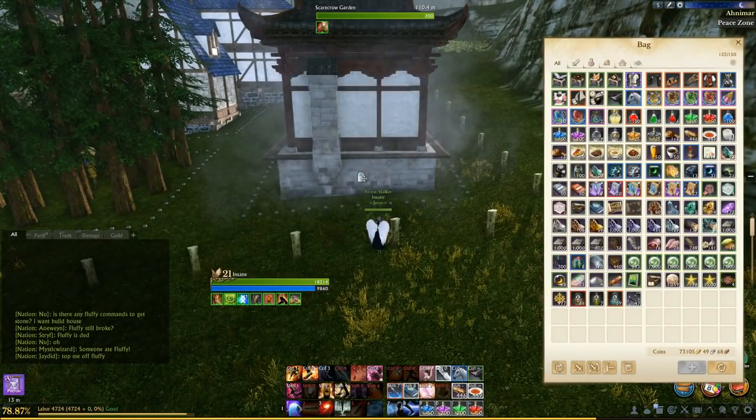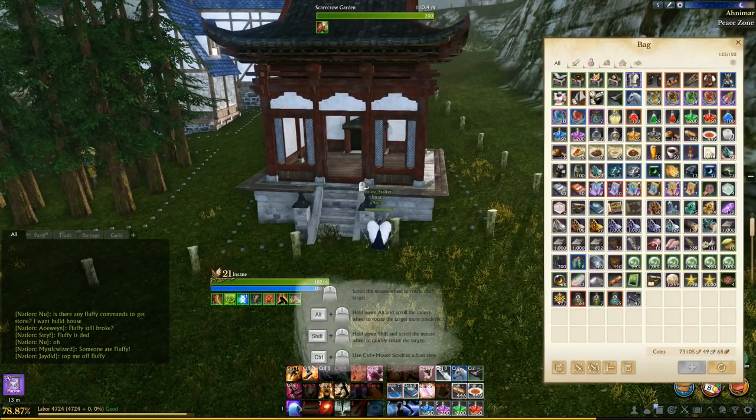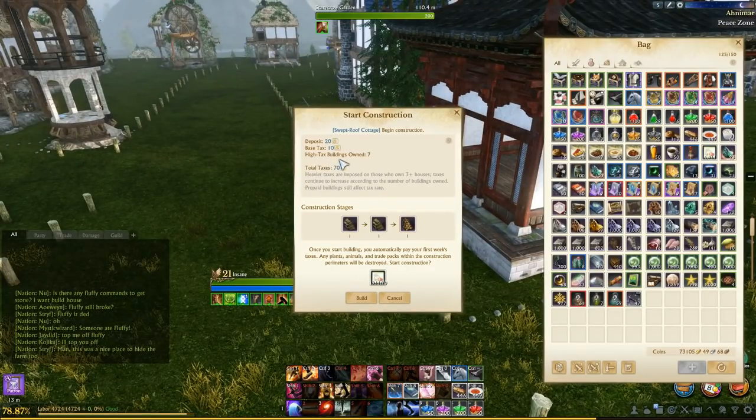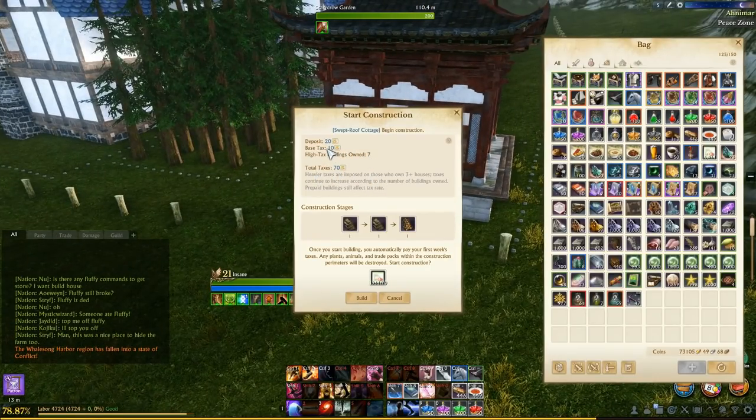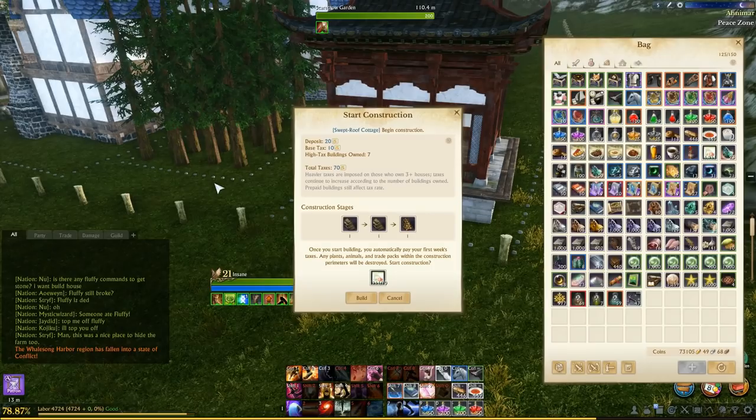You'd click it, you can rotate it in all the different ways, and see what it looks like. Click it again and it comes up with this window telling you the base deposit tax, how many buildings you own, the tax for the week, and what you need and the deposit to place it down. It says high tax buildings owned: seven, and that's going to increase my tax rate because the base tax is 10, so it multiplies that to get your weekly tax rate due to owning multiple buildings.